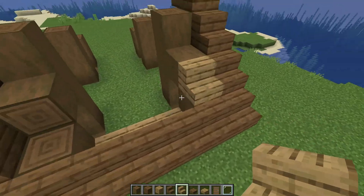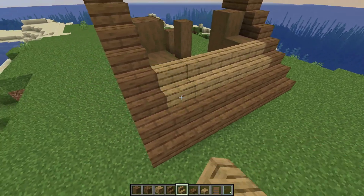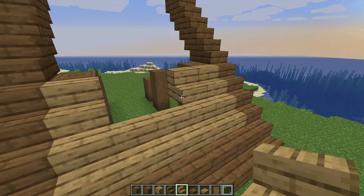You can see that the top of the roof ends at the same line as the 3rd house column. Now we take oak stairs and fill in the roof.